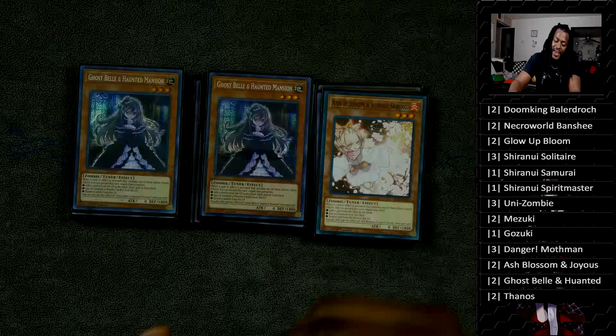Two copies of Fantastical Dragon Phantazmay — some people call him Thanos. This is a 42-card deck, and basically Phantazmay allows you to reset your hand. He's like a Card Trader slash monster that searches slash can't be targeted — he's just really good. If you can't afford him, don't worry; you can drop him and play a third Ghostbell, a third Ash Blossom, or even three D.D. Crows and three Ash Blossoms for those on a budget.